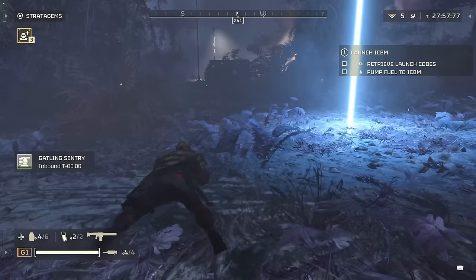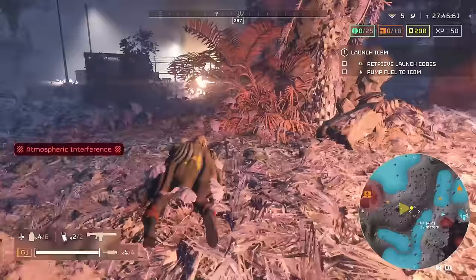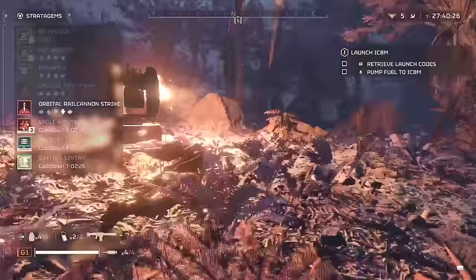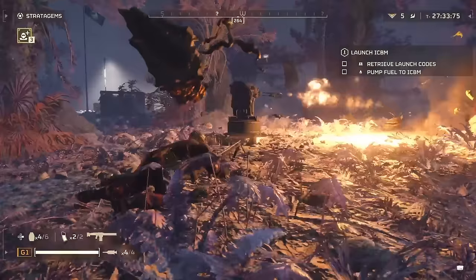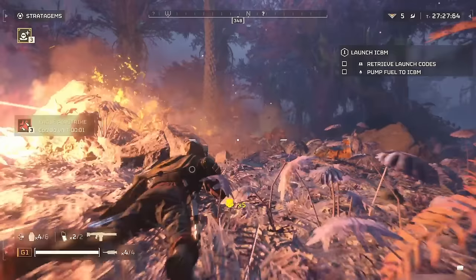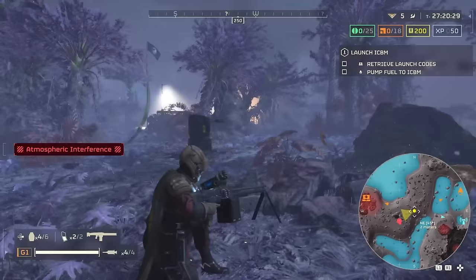Many enemies in Helldivers 2 are painfully unaware, but in the chaos of a four-player squad, it's nearly impossible to notice it. Individual POI guards ignore noise almost entirely unless the noise is very close to them. If you have two POIs 50 meters apart, the guards at one will not notice you slaughtering the guards at the other unless a stray projectile or explosion lands too close to them. In fact, I approached a small set of buildings that had a charger and a handful of Terminids, called down a Gatling Sentry turret to prep for the fight when a patrol wandered in from behind. My Gatling Sentry and I dispatched the patrol only a few feet from the POI, and the guards were none the wiser.